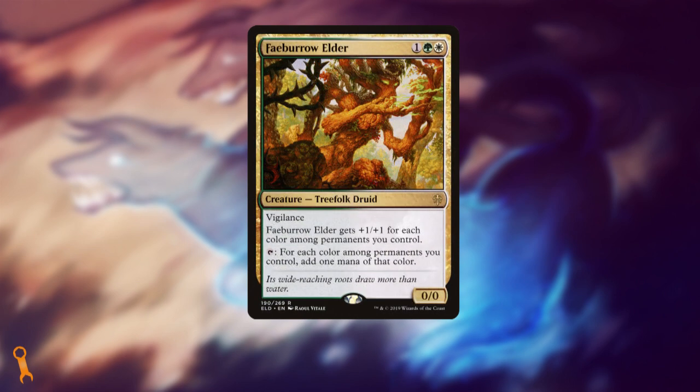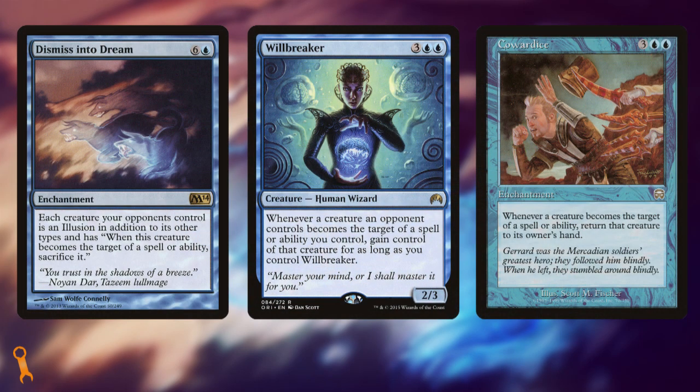Fae Burrow Elder is another great way to net tons of mana off of untap triggers — each tap getting you up to three mana, on top of being a bulky, vigilant body. The real nasty synergies are going to come from a few enchantments. Since we're going to have some triggers to throw around, why don't we couple your Unsummon effects with our triggers? Dismiss into Dreams, Willbreaker, and Cowardice are all ways to toss around those triggers and start doing the things you love: unsummoning creatures, stealing creatures, or just flat out killing them. This can pretty quickly become a lock on the board, preventing any opponents from ever having creatures again. Include at your own risk — I'm the devil, so I would happily recommend jamming these in.